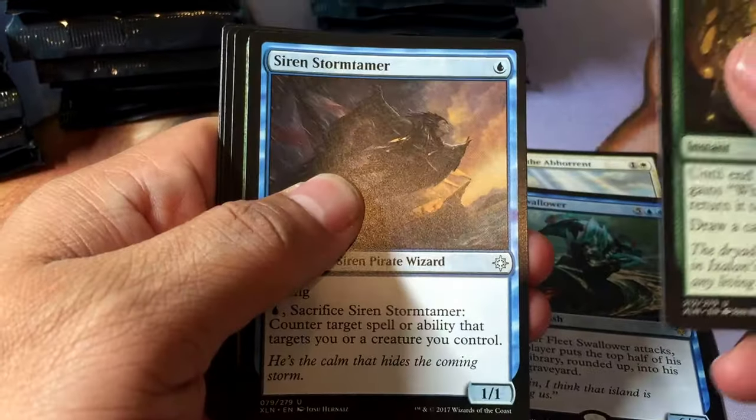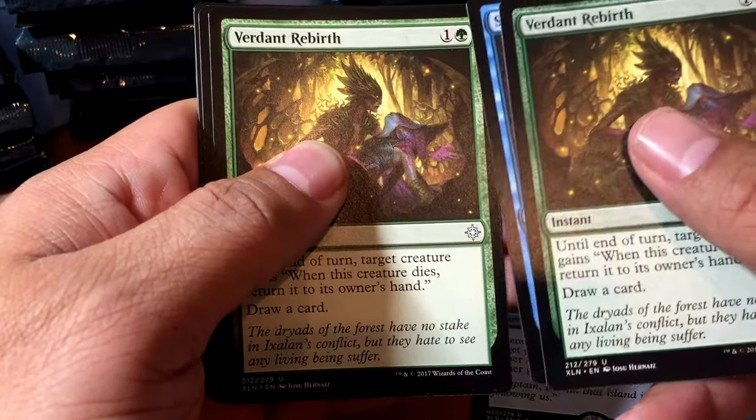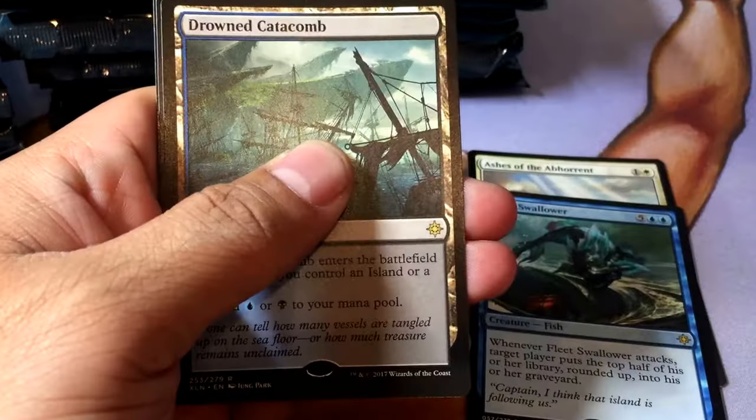Verdant Rebirth, Storm Tamer, another Verdant Rebirth, and Drowned Catacombs. Nice — with a mountain and a treasure.